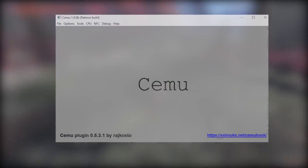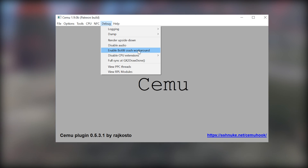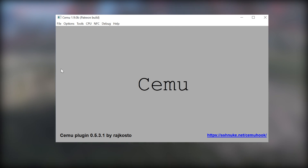This fix is generally straightforward. The first thing you want to do is open up the debug menu and make sure 'Enable Breath of the Wild crash workaround' is turned off.